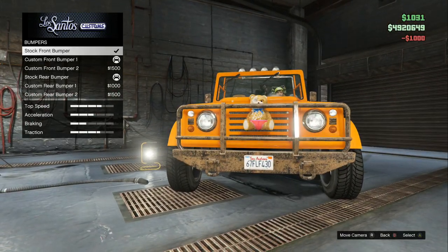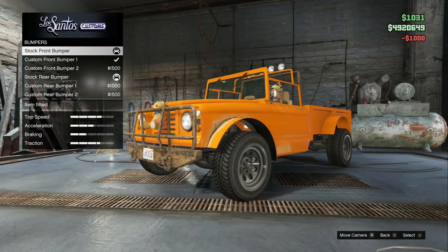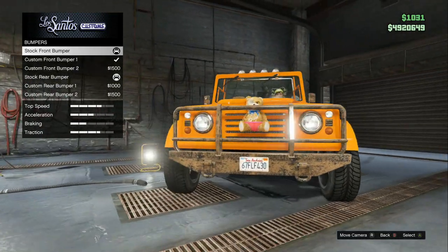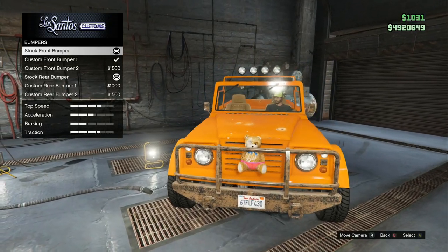The glitch is now complete. For some reason, once you buy the second bumper and then buy the stock bumper once again, the teddy bear will simply spawn on top of the vehicle on the front bumper. If this is not working for you, what you can do is buy the second bumper and then do the glitch with the Panto.